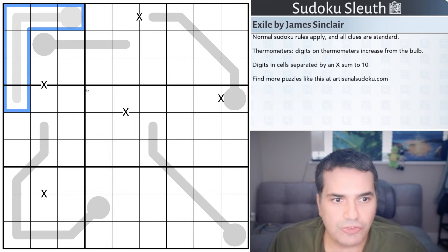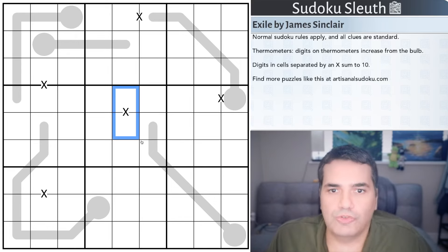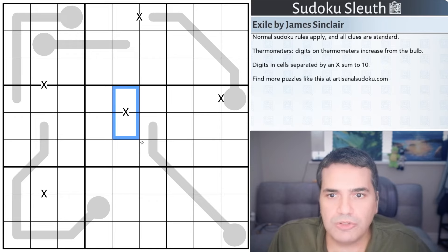Then we have digits in cells separated by an X, which must sum to 10. So these two cells must sum to 10 — if one is a two, the other must be an eight. That's all the rules we have for today — fairly straightforward. As always, a link will be in the description below if you want to play.